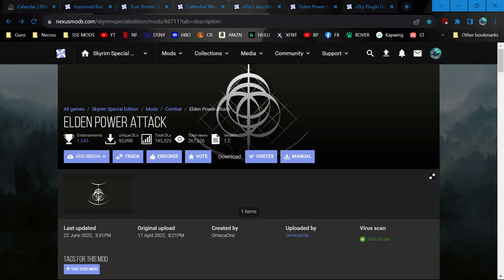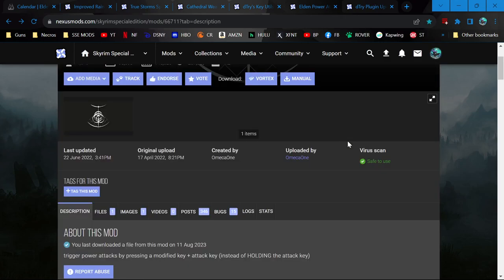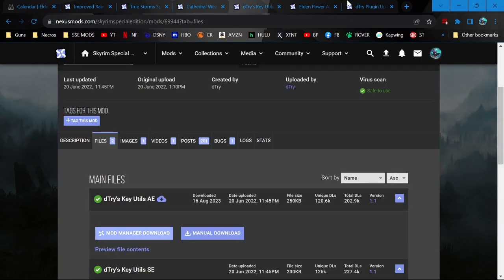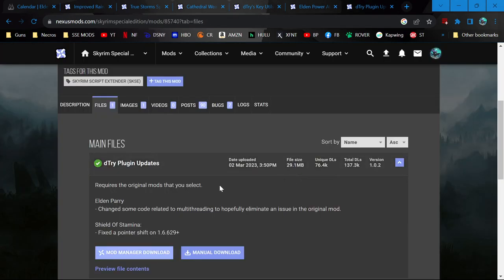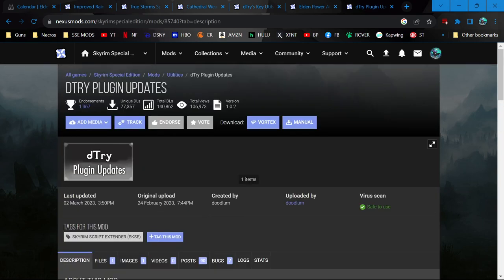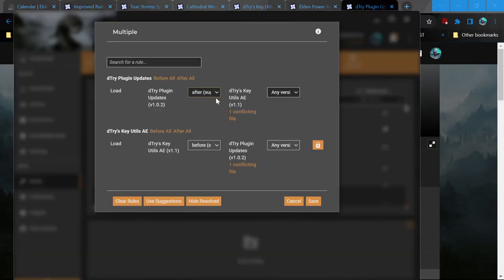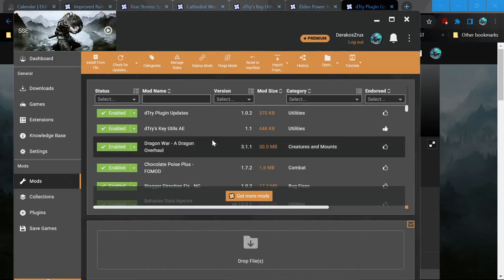The first thing I want to do is get the Elden Power Attack mod. I've tried to use it before, but one of its dependencies, D-Tries Key Utilities, wasn't updated for version 640. Luckily, somebody made an update that updates a bunch of his plugins. I already installed Key Utilities and the plugin. There was a rule to put it afterwards so that it works, and before, when you tried to load it up, it gave you a message saying it wasn't working for 640. So we're just going to see that it works now.